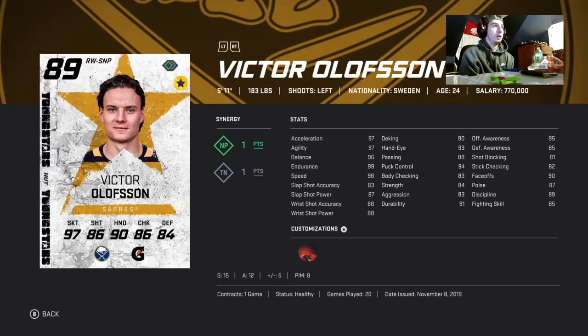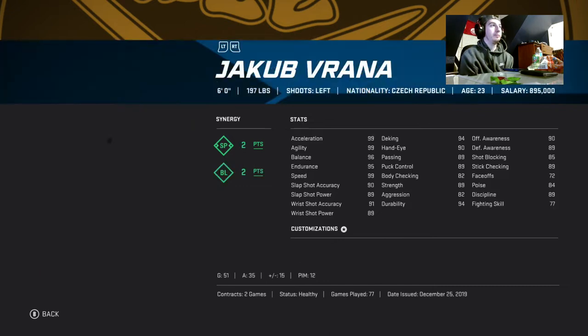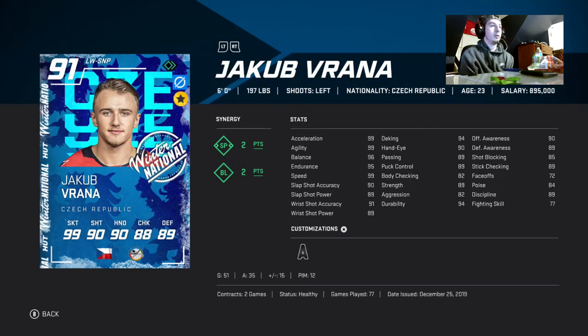Next up we have Victor Olsen — he pretty much has max speed, very very high shot. He's got 27 points in 20 games which is unreal. He's got 90 face-offs so that's great for your center position. He's a little bit smaller so it's going to be tough to play great defense and he gets bumped off a little bit, but he is only 114k which isn't bad.